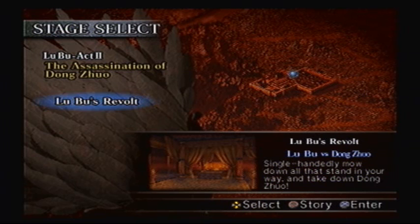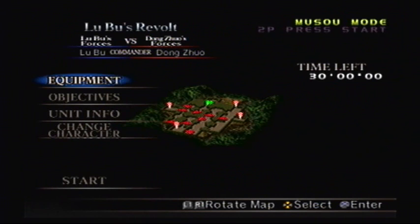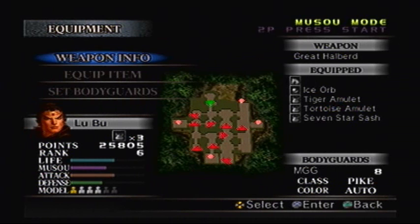Alright, we made it to Act 2 of Lu Bu's campaign, and it's only one level. It's time to assassinate Dong Zhuo, even though we were fighting for him in the previous act! Goes to show how loyal Lu Bu is these days — which is not very at all.